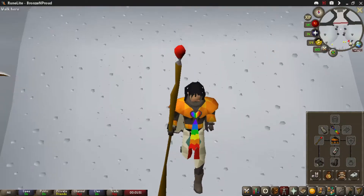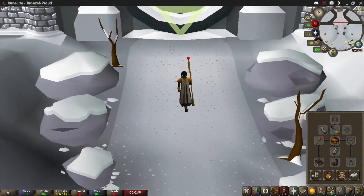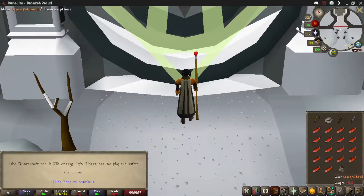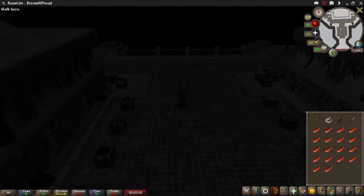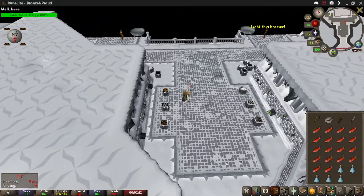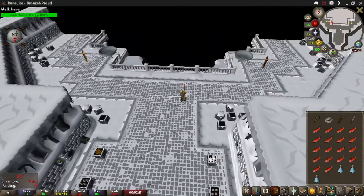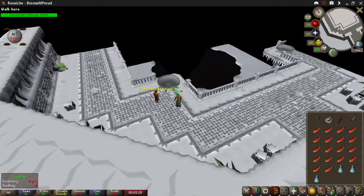I can actually bank this fire staff to save a bit of run energy but I won't do that right now. First thing you always do is peek to make sure there's no one in there — and there is no one in there — then you just want to enter. Once inside, check and make sure that none of the wizards are dead. If the wizards are dead then someone has already failed a solo Wintertodt, so it's best just to find a fresh world where all the braziers are unlit like this.